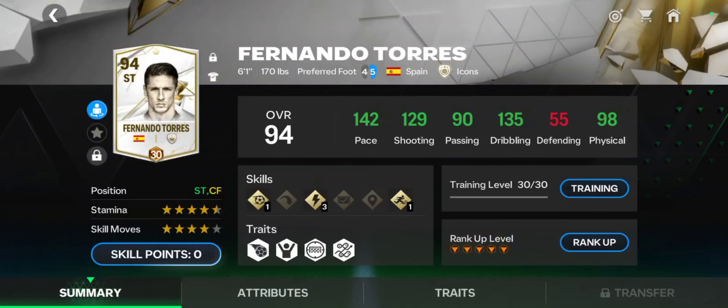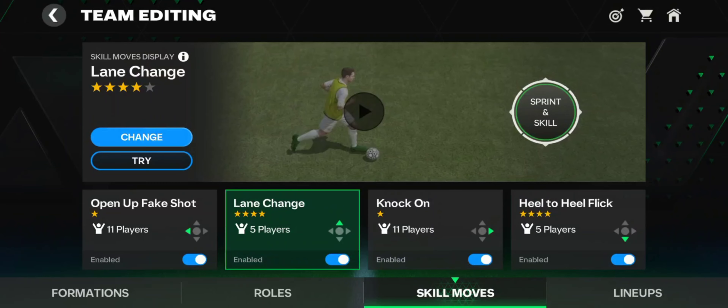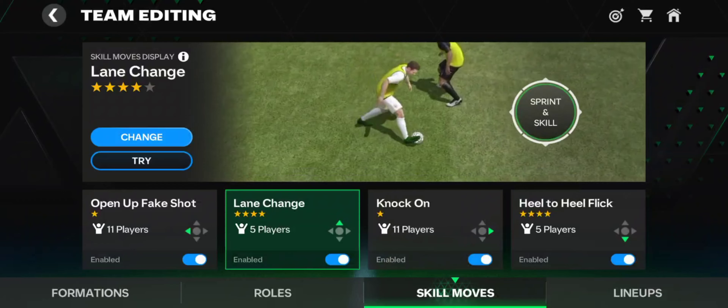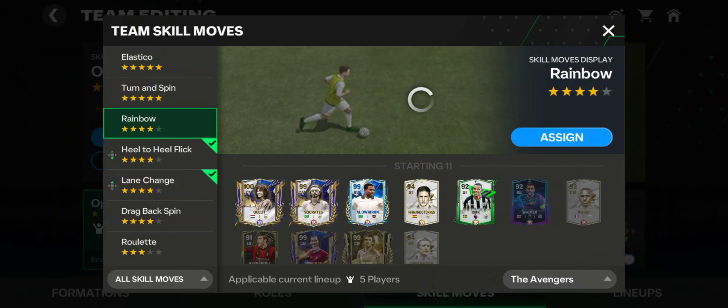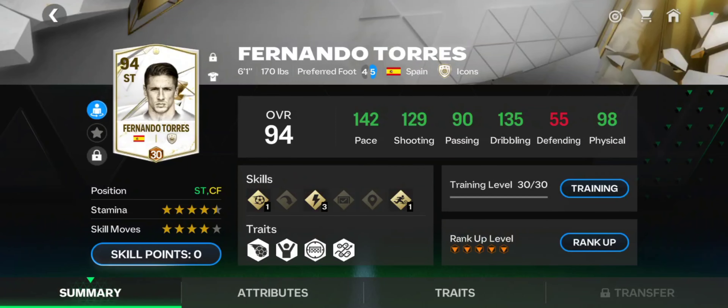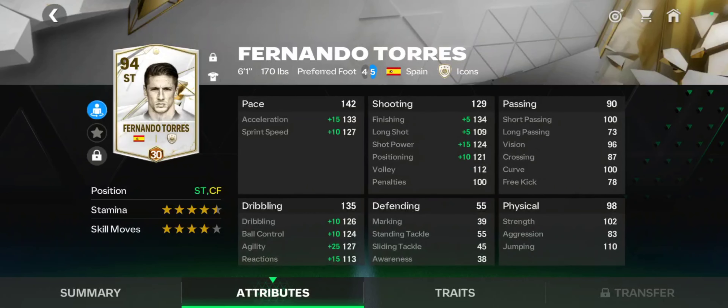Speaking of explosive skill moves, you must always buy a striker with at least 4-star skill moves. Most of you guys already know this but I will still mention it. Having 4-star skill moves will unlock the lane change, which is the best and most common skill move in game right now. It's very good if you can time it right. You can also unlock more skill moves with 4-star skill rating, but lane change is the best.